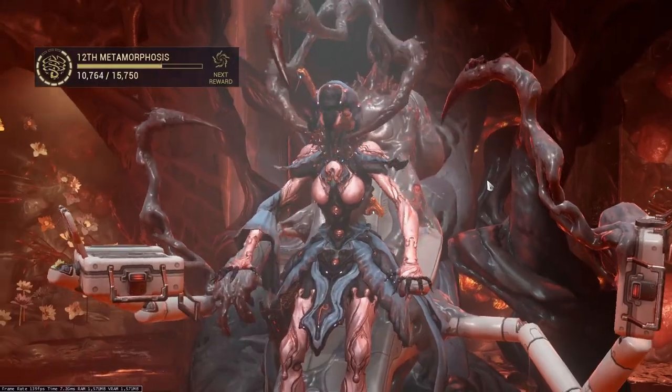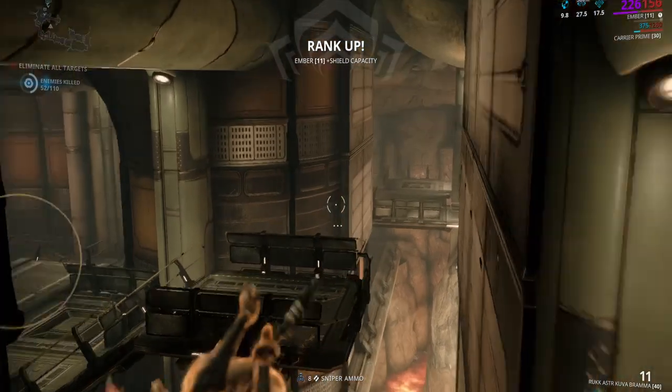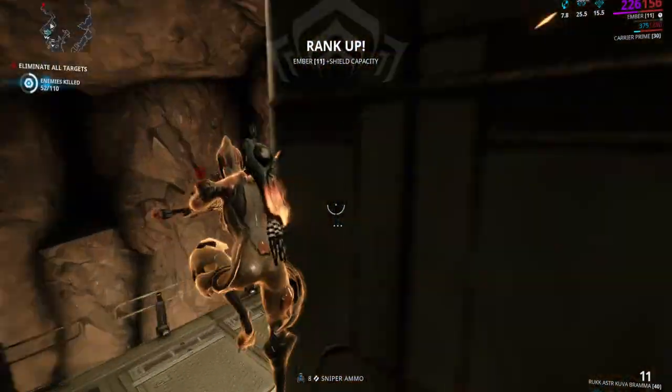To do that you need to sacrifice Banshee in the Helminth room. Then you need to replace the first ability on the Warframe you want to level up with Silence.